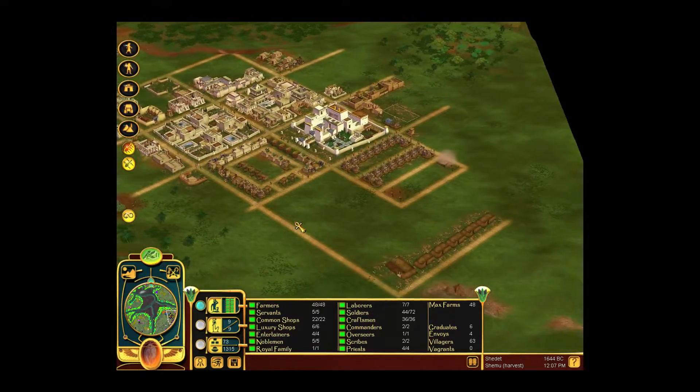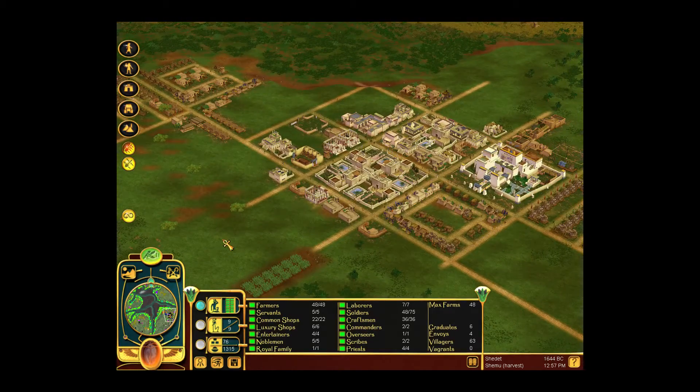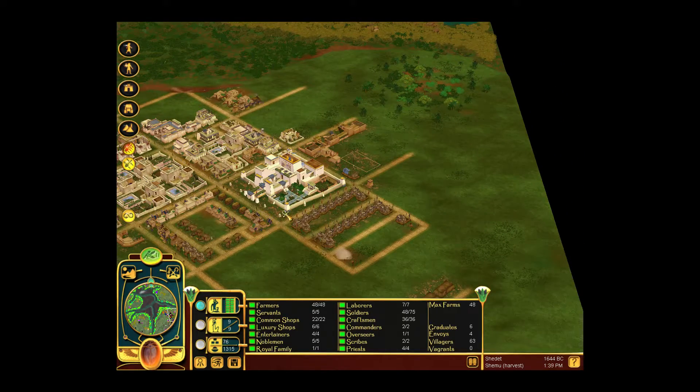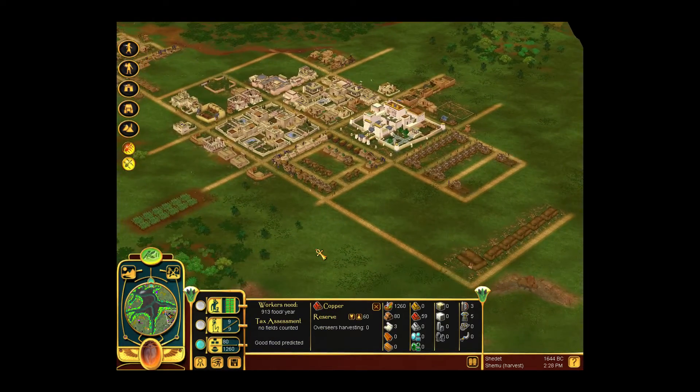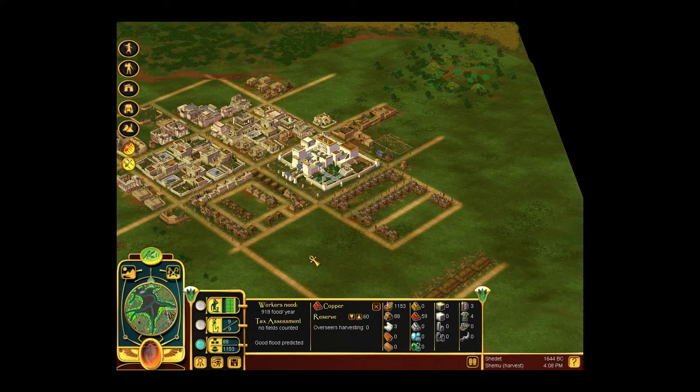Look at the time — it's already time for us to end the episode. I think I have everything figured out now. We can probably start mass producing Khopesh in the next video, which means most of our troops should be ready to fight in the first real battle, which will hopefully slow down or — better yet — stop the raids completely. But we will see. Thank you guys for watching, and I'll see you guys next time. Take care, bye bye.